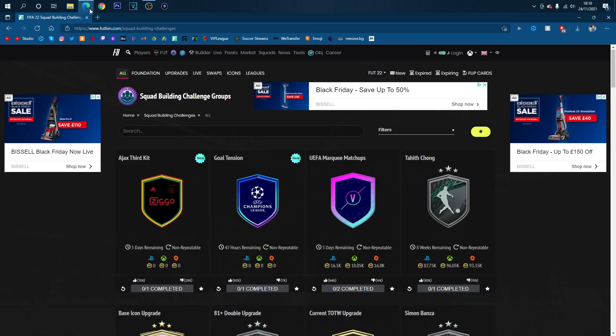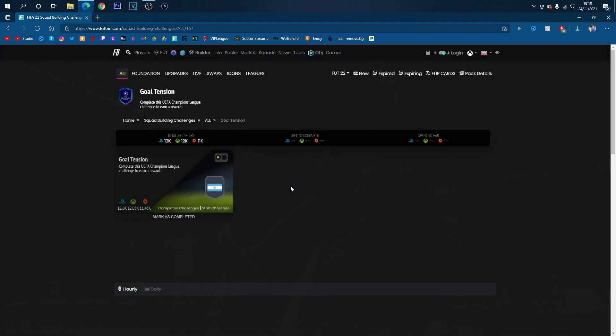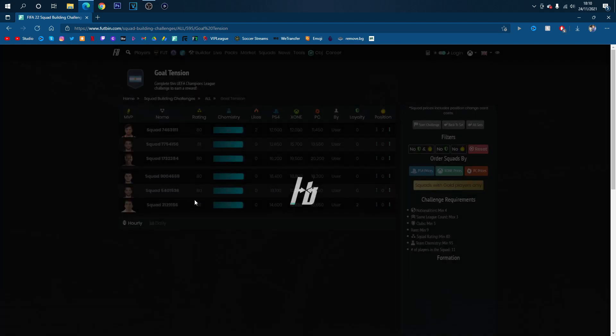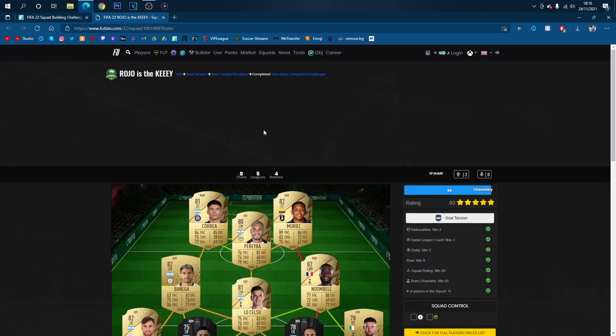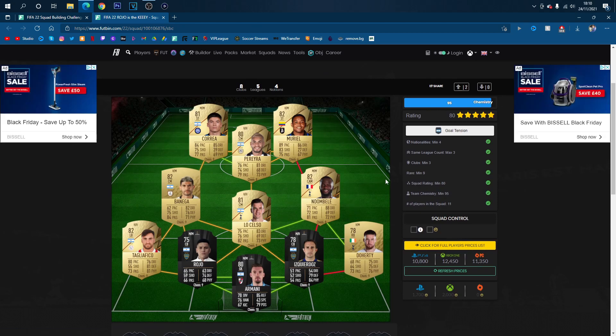Yes boys, and welcome back to a brand new FIFA 22 SBC Cheapest Methods video. EA have released a brand new Goaltension SBC at 6pm tonight, it is currently Tuesday. Right, this is the cheapest method anyway - I need to stop talking because I'm just chatting, and I don't actually know how to speak properly.